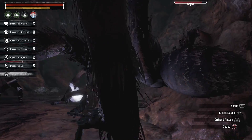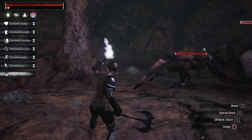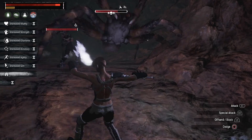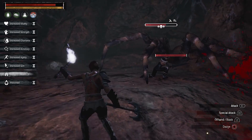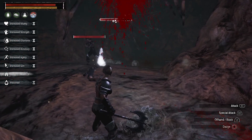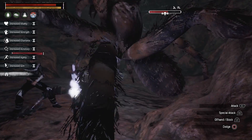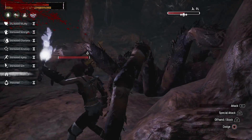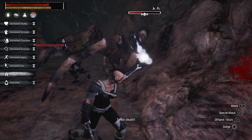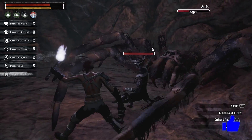For my setup today I'm doing my normal thing — I have four in strength, at least three in grit, three in vitality, and the other things don't matter. I have a thrall with me, Beast Tamer Frida, and she is wearing the scorpion harness. The reason she's wearing that is because it will cure her poison on a 30-second timer. So if you're worried about your thrall dying from poison, the scorpion harness is a great way to go. You can also wear it yourself to have that poison cured.